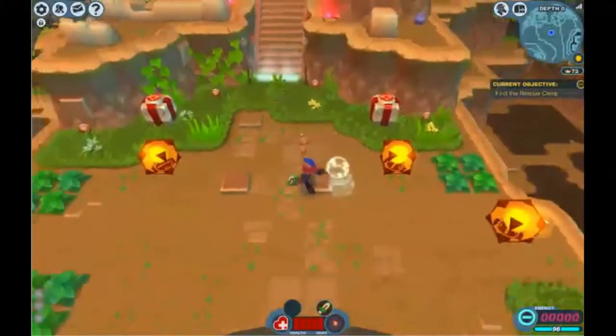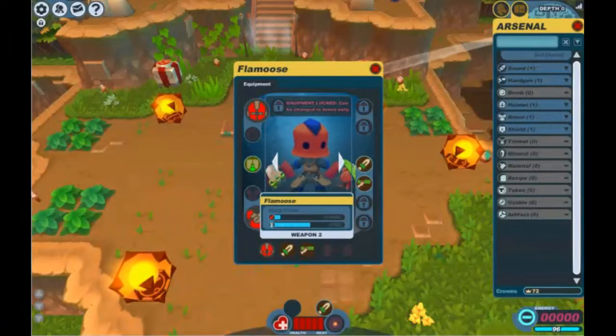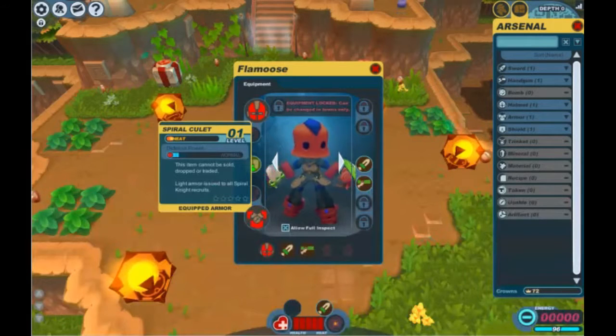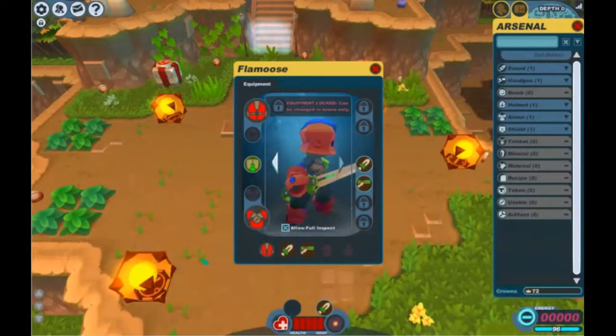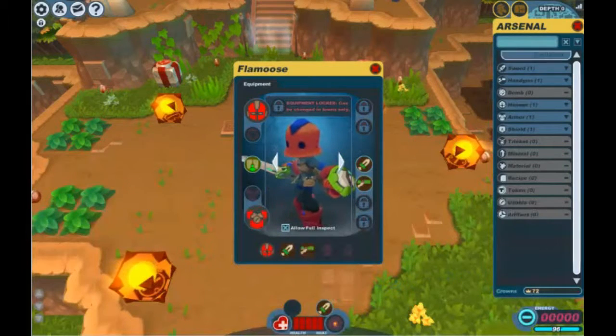I'm assuming that harder enemies come up later. So I can go tab and this shows me my character — allow full inspect. I don't really know anything about this, but here's my character. I can turn him around and stuff. You get to customize what he looks like, sort of. I've been picking up what looks like these little things but apparently I haven't been. I think they might be XP — oh, crowns. Crowns appear to be the money.